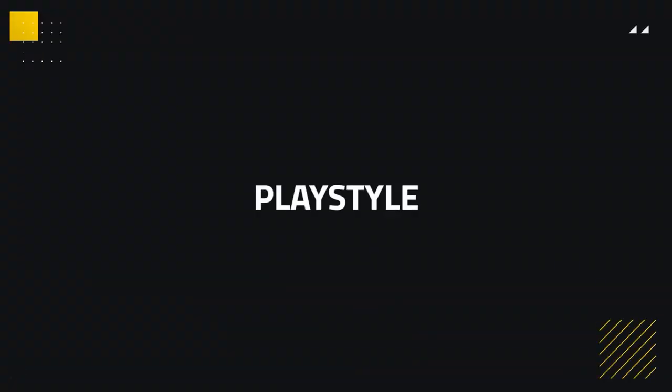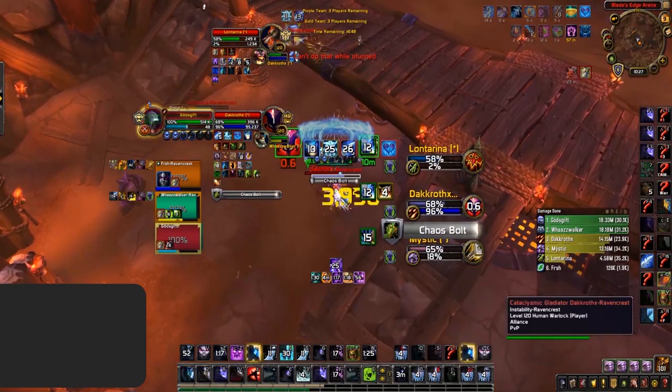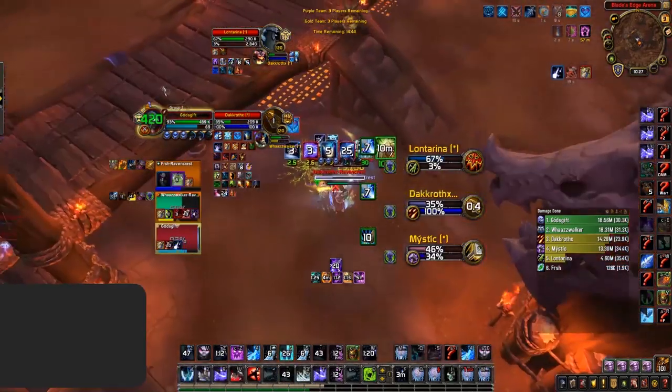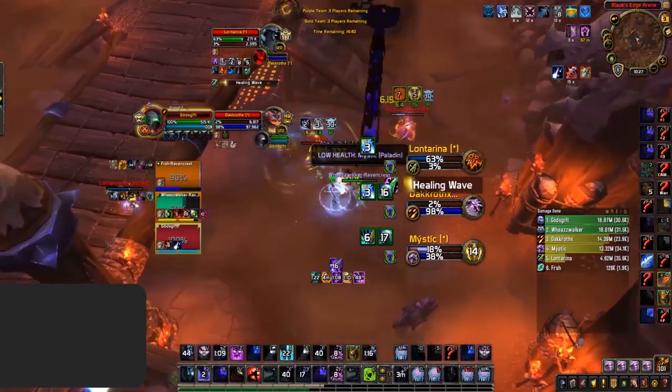The playstyle of a Frost Death Knight is overall quite basic. However, staying on top of your playstyle effectively can make the biggest differences to getting kills or surviving in the arena. One of those differences is constantly creating cleave pressure both passively and during offensive setups, thanks to Chill Streak, Remorseless Winter, and Howling Blast. As such, you always want to create situations where you are constantly cleaving two targets — even with Chill Streak outside of offensive cooldowns and the help of Death's Chill to keep two targets close by.